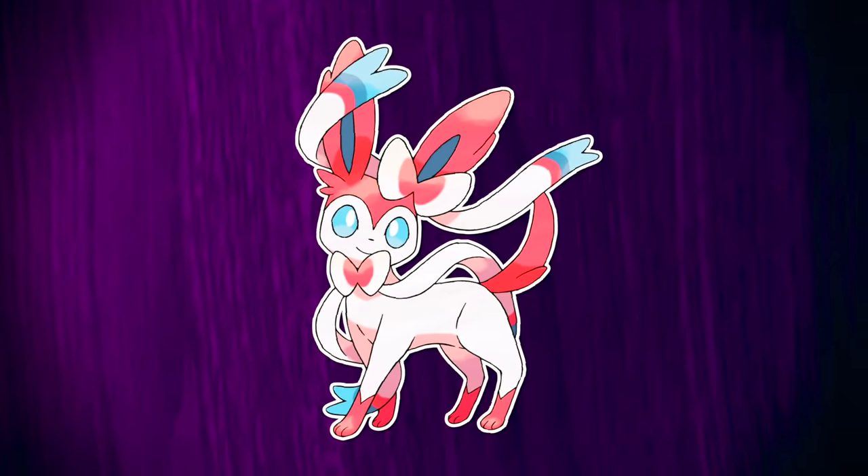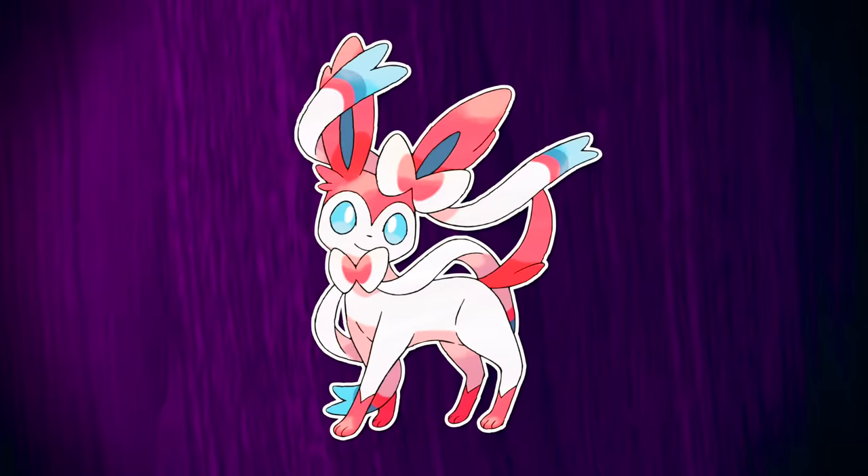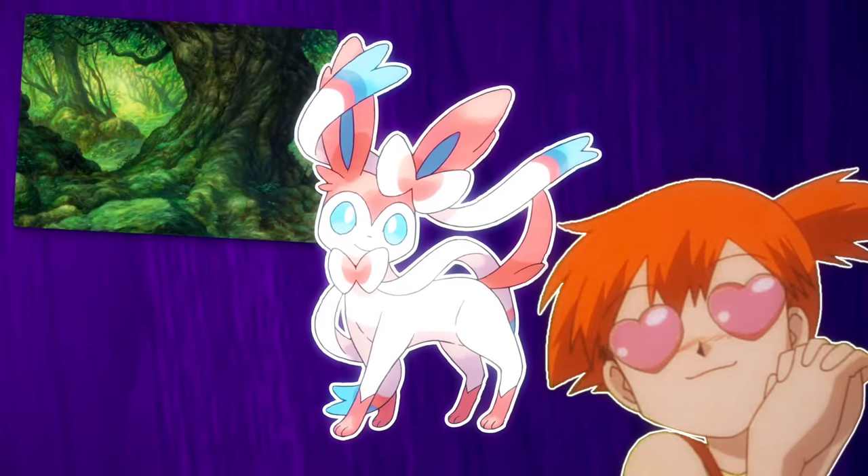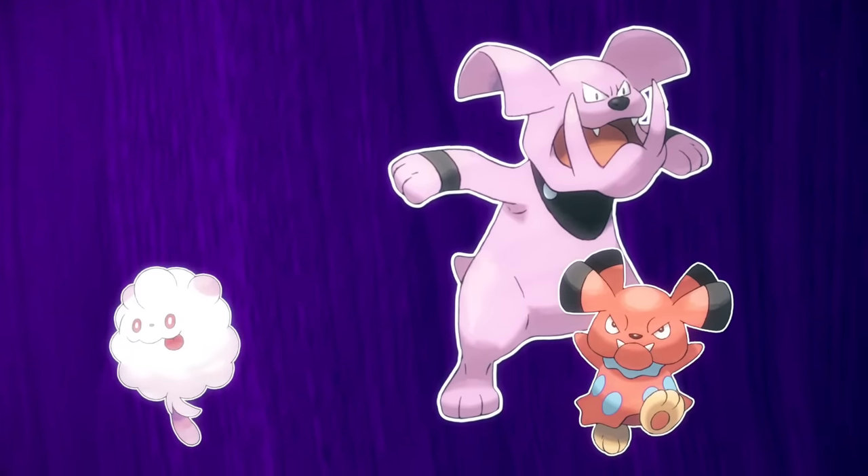Nymphs can pull elemental power from the environment around them, so there are nymphs of all sorts, which may relate to Eevee's whole evolution thing, making Sylveon the perfect Pokemon to reveal for the new type first. Some other pampered pets are Snubbull, Granbull, Swirlix, and Slurpuff.